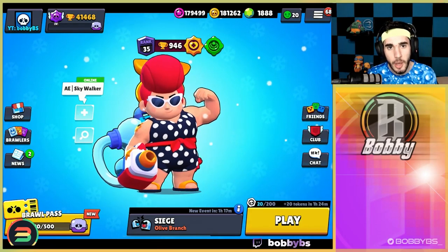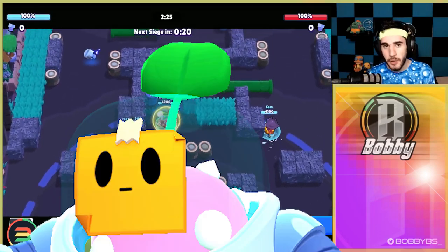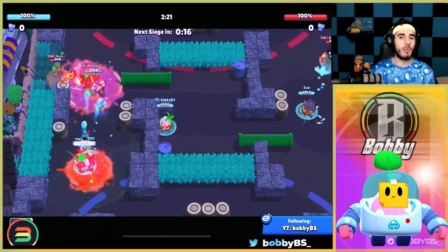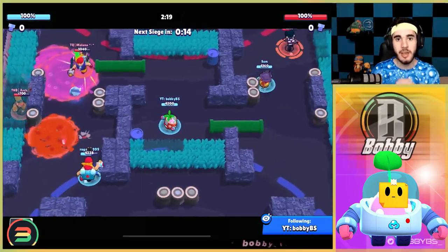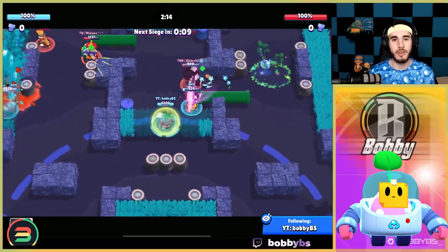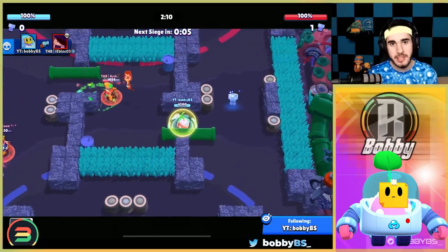Let's skip the intro and hop into the gameplay. Starting with number five: coming in at number five we have Sprout. Sprout is a pretty interesting one — it's not that great on a wide selection of maps. Today's ladder map was Olive Branch, which is easily Sprout's best map, so this definitely helped out a lot for the gameplay.